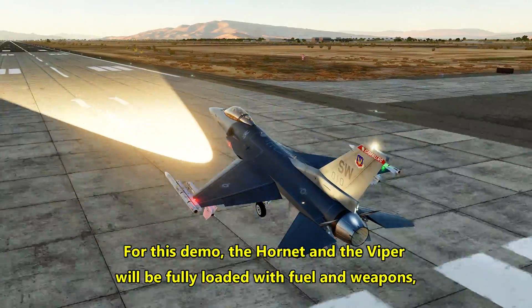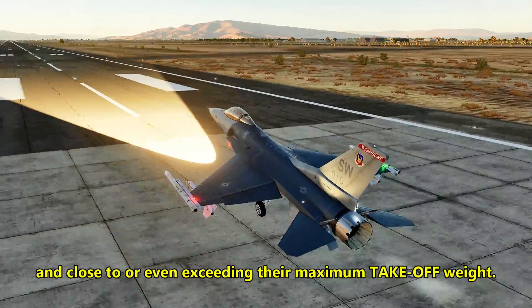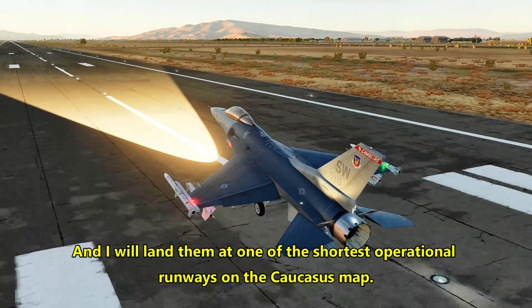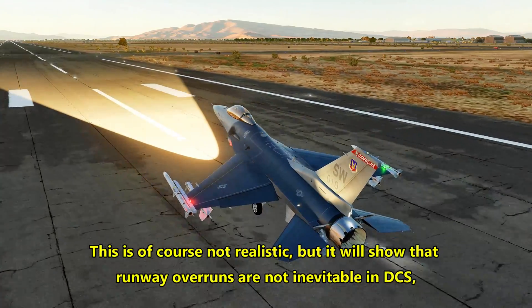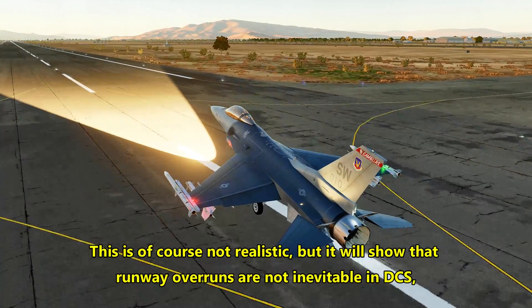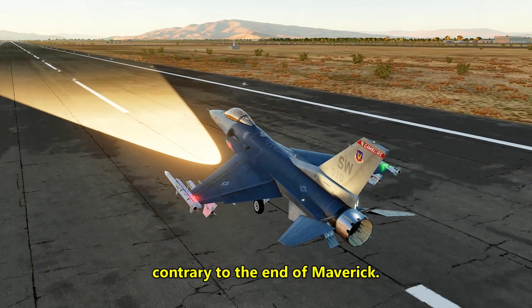For this demo, the Hornet and the Viper will be fully loaded with fuel and weapons, close to or even exceeding their maximum takeoff weight, and I will land them at one of the shortest operational runways on the Caucasus map. This is of course not realistic, but it will show that runway overruns are not inevitable in DCS.